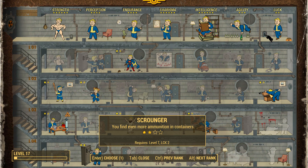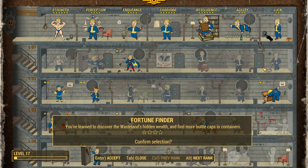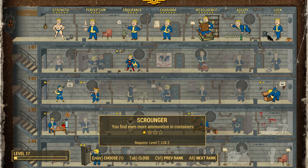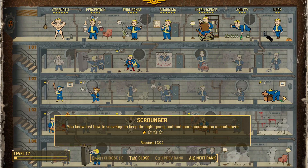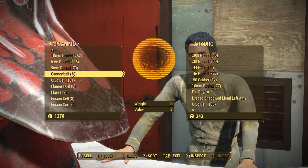My next tip: get the Scrounger perk. You only need Luck 2 for it, and what it does is let you find more ammo in containers throughout the wasteland. There is a Luck 1 perk that lets you find more bottle caps, but I'd honestly suggest Scrounger because ammo can be sold and also used in your guns. Once I got this perk there was a significant increase in the amount of ammo I found in containers.